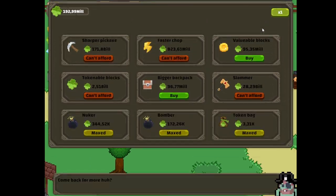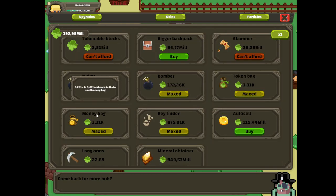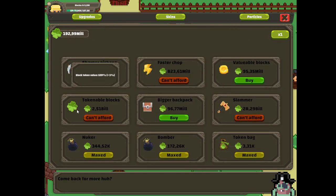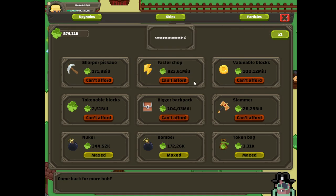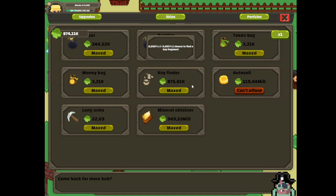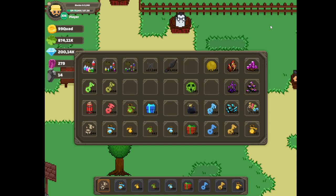Now let's look for upgrades. When you are filthy rich with all of those millions or billions even of tokens, you have everything at maxed out or at can't afford because they are too pricey. Bigger backpack only by one, and I also upgraded autocell with the use of the new items from the geodes gacha.